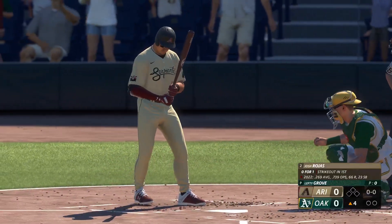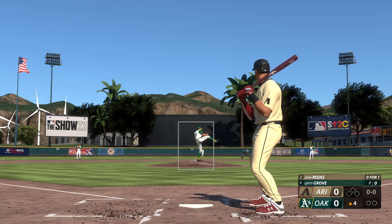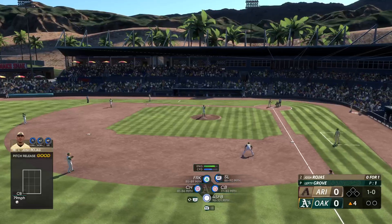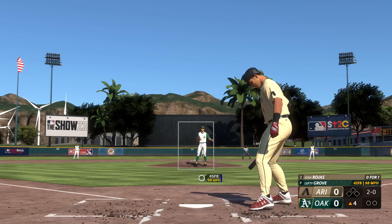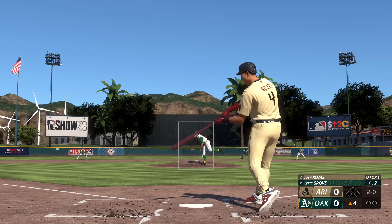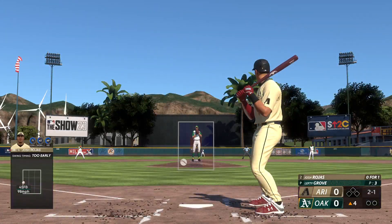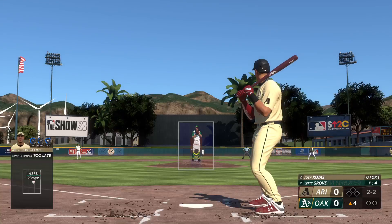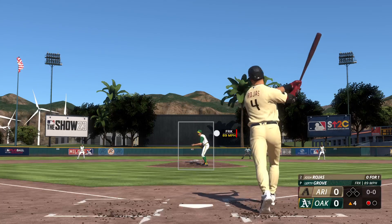Josh Rojas stands in now for the Diamondbacks — his first at-bat was a strikeout. He deals — that skips in the dirt. That's a little bit low. Rojas tries to check his swing — look to third — and that's going to be ruled a swing. Late that time and it's strike two. Right down the middle, but I still think it's a dangerous pitch. Cuts and misses — it's a strikeout.